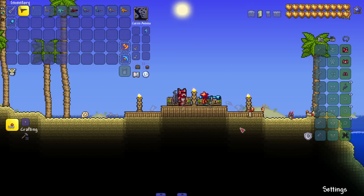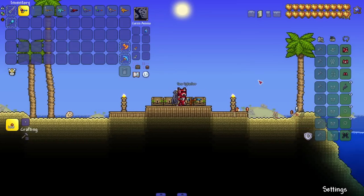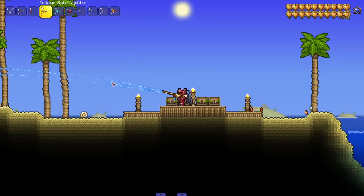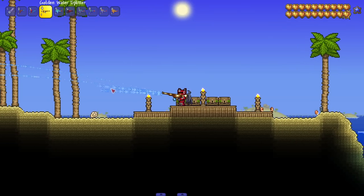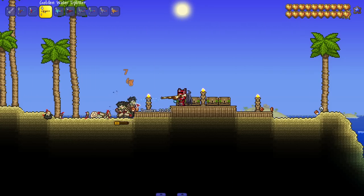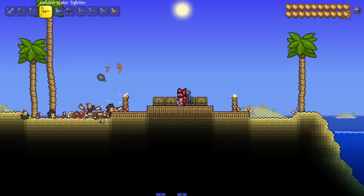Next up, the Golden Water Splitter. They aren't lying — it's golden and it is splitting water. Let's see it against some zombies. Nice damage. It's a golden tier weapon, so I expect some decent damage.